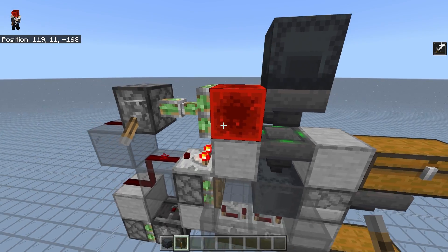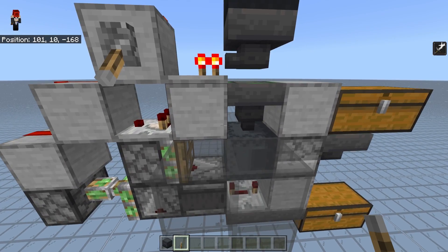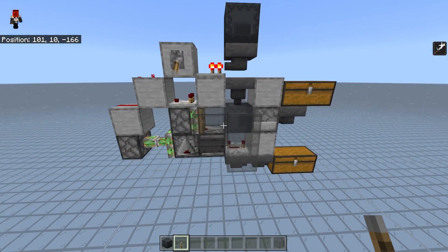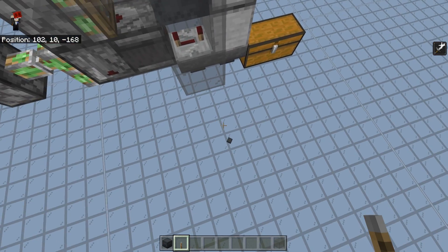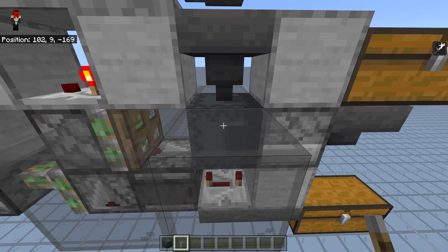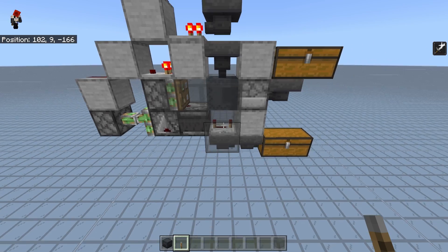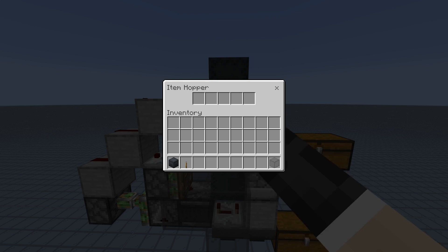So let's just turn this off for a second by locking this hopper, and we're just going to take a look at the previous design right here. The previous design looks very similar — it is pretty much almost the same. There are some issues to take into account. As you can see, they glitch out, and that's partially because this shulker box right here gets dispensed too fast. That's why we have a second repeater and a vortex right here, and that did not happen in versions before 1.14.20, but now it does.